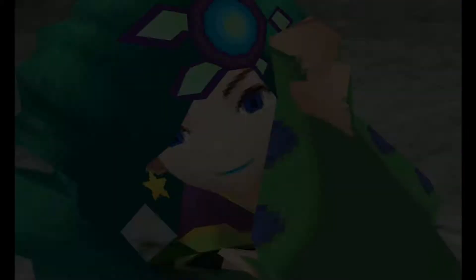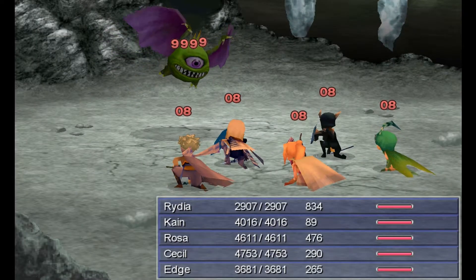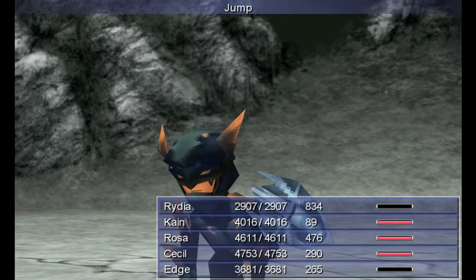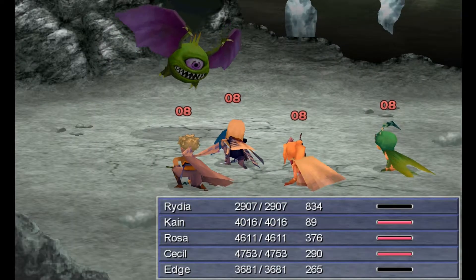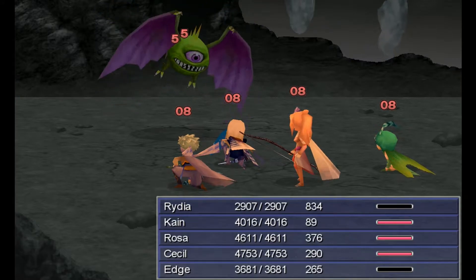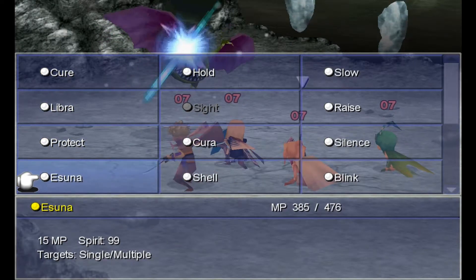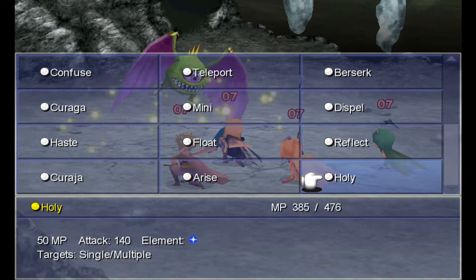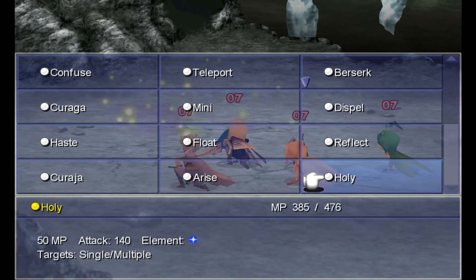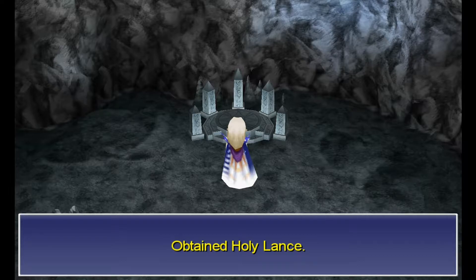It's very nice of this boss to cast Haste on us, although I'm guessing that also speeds up the timer as well. He's got 33,000 health, so that's why I'm just hitting the strongest abilities that we have. Holy is a good one, especially dual cast. He does like to cast Shell and Protect on himself, but as you can see he's not too much trouble at all. So we get the Holy Lance for killing the Plague Horror, which is the name of that enemy we just fought — mini boss or whatever you want to call him.